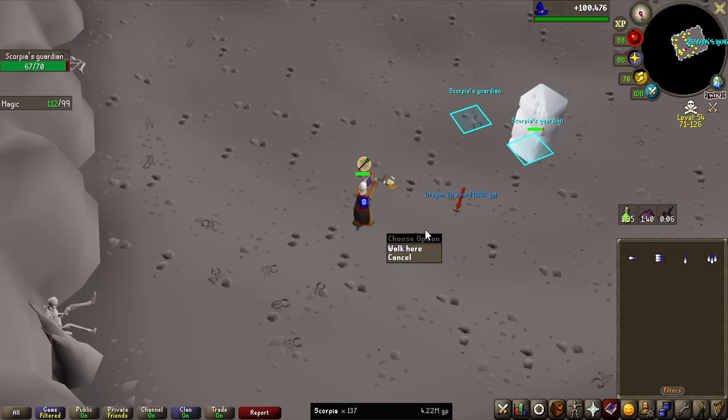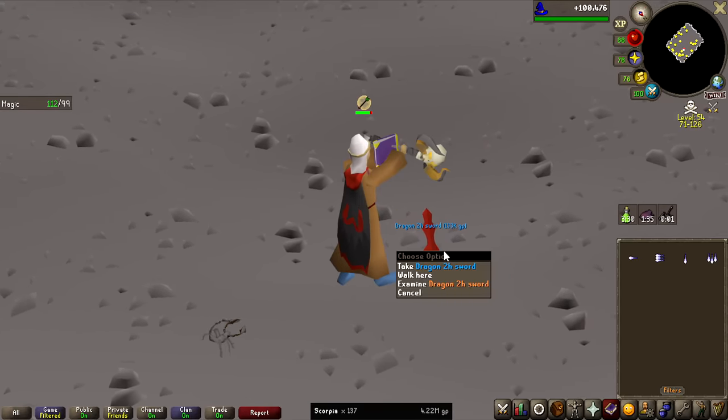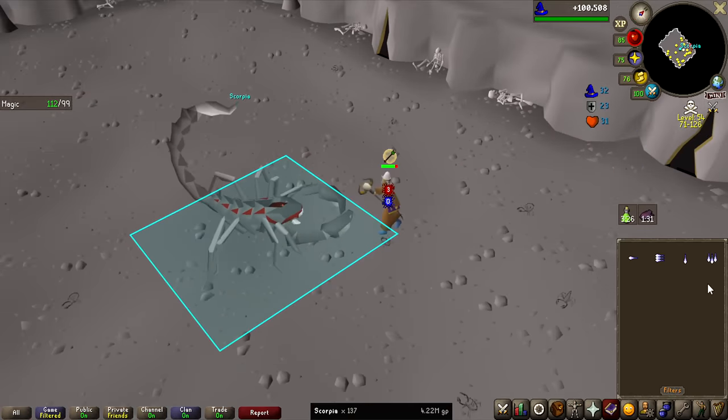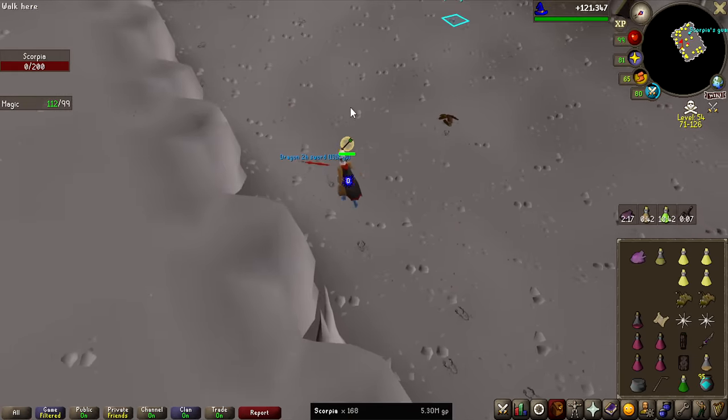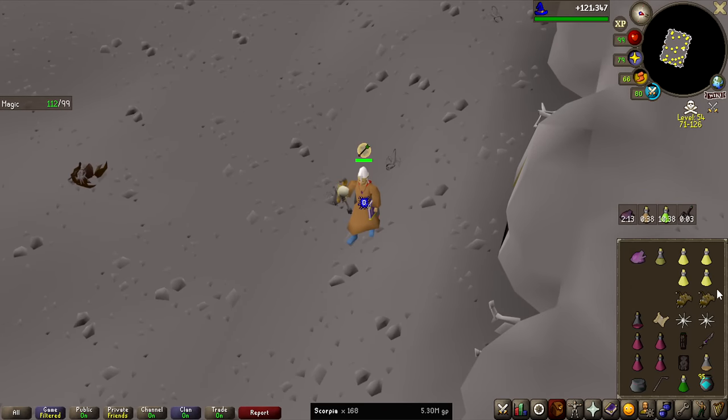And we got it! We got the most valuable item on the entire Scorpia drop table — more than the Malediction and the Odium Shard value. 133k — Dragon Two-Hander, achieved! Another one!